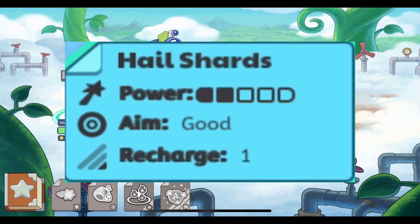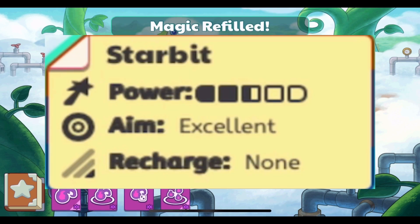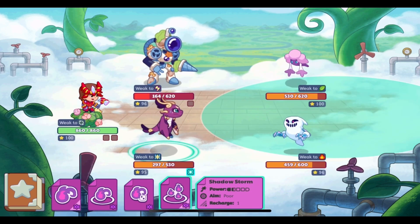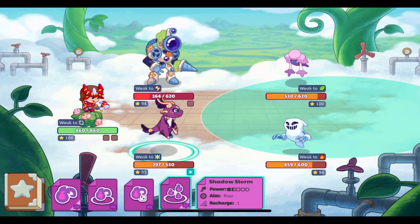Then you have good aim, which is pretty likely to hit. Lastly, there is excellent — these spells are always going to hit, they are not ever going to miss. At this moment Starbit is the only astral spell in the game, so it's pretty good that it does not ever miss.